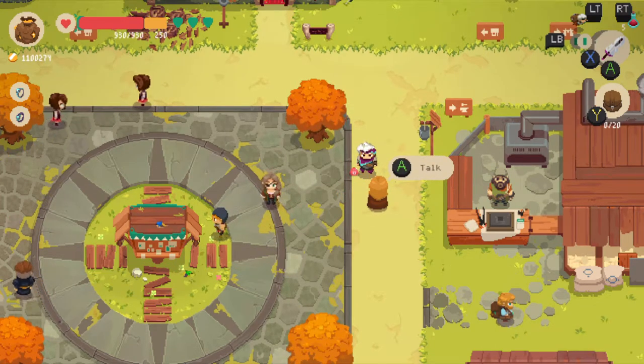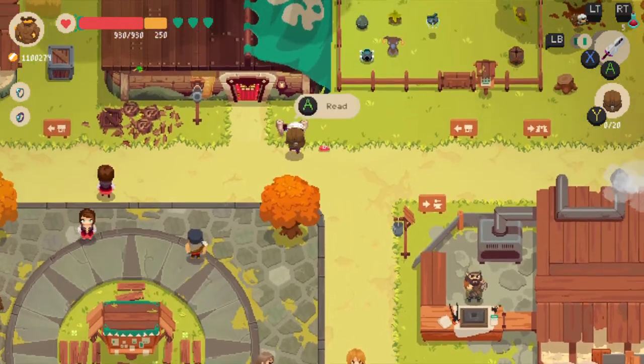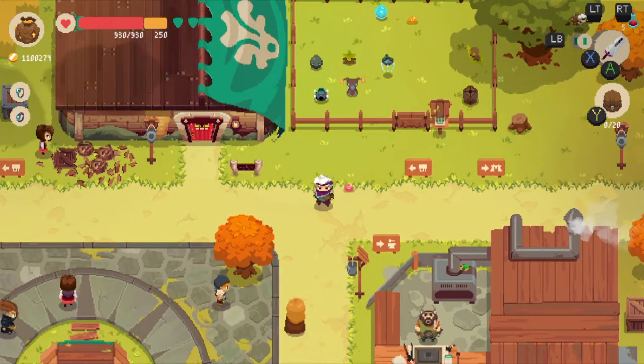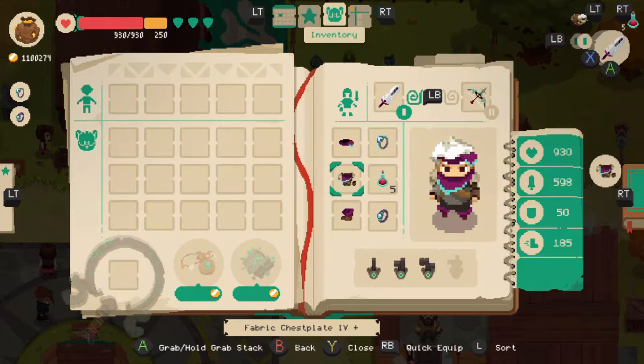Hey, what's up everyone? Upstar here with Ryze Gaming and welcome back to another episode of Moonlighter. In the previous episode we had gone into a tech dungeon, beat the first mini boss, and made two pieces of equipment — two pieces of armor: the fabric bandana and the chest plate.